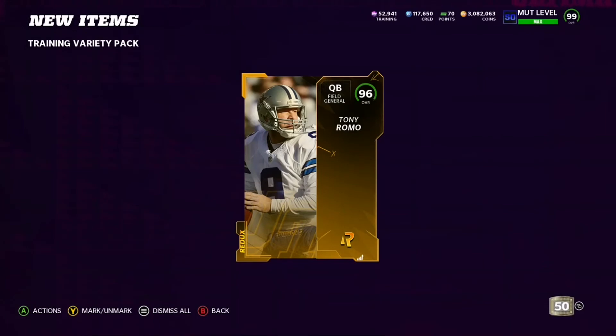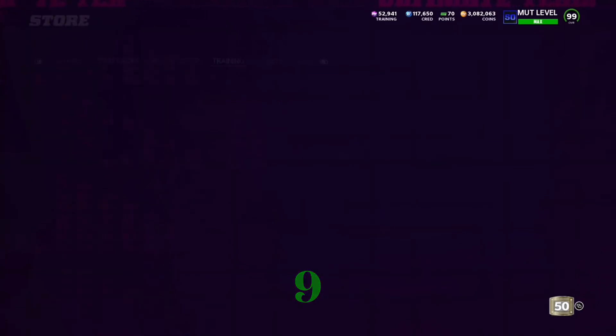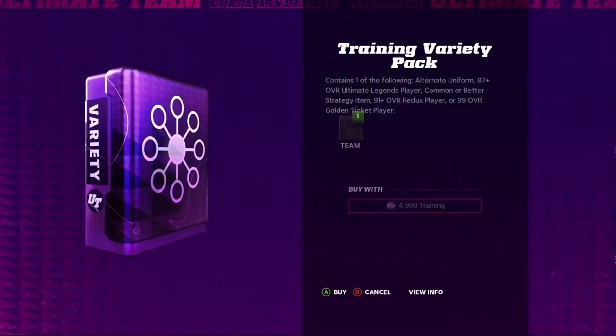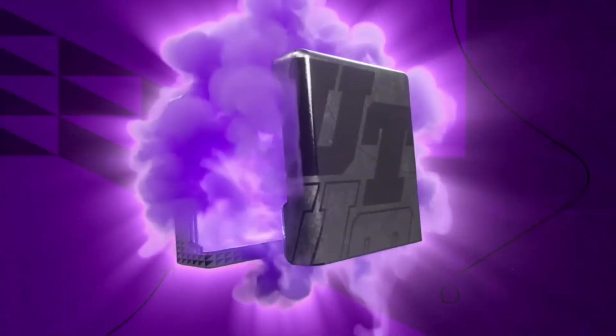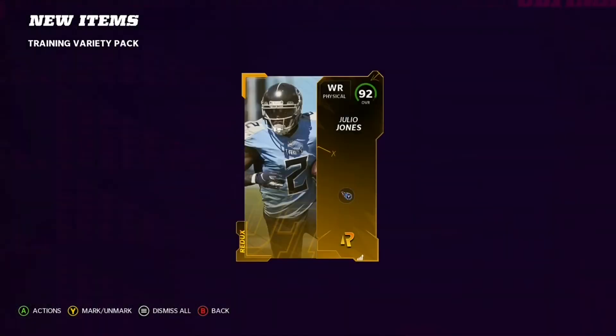We get 96 Tony Romo — this is our ninth 95 plus! Let's push through our last ones and see if we can clutch it. I know we're gonna do it. We get a redux 92 overall Julio Jones.